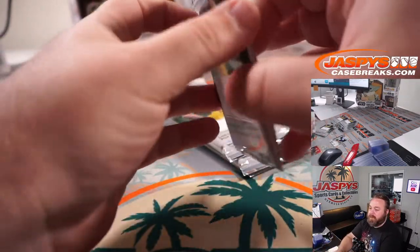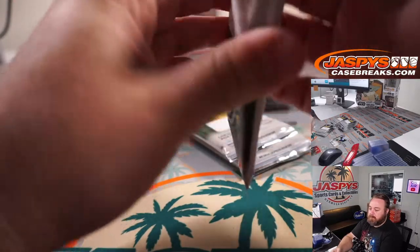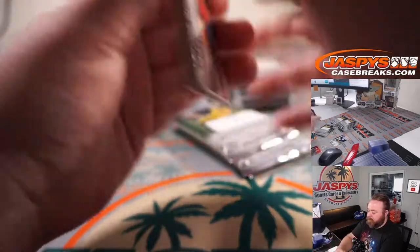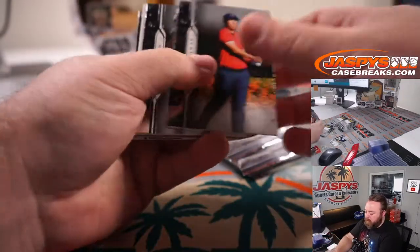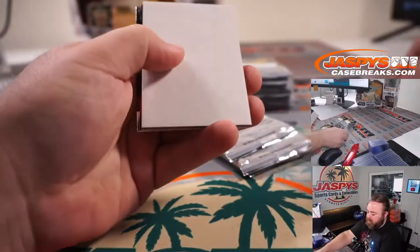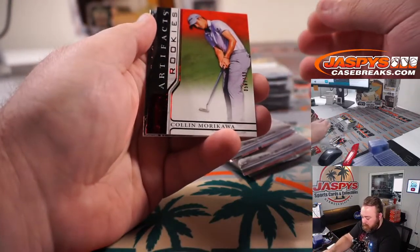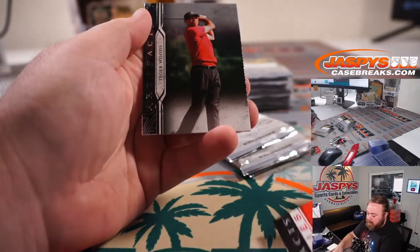Pack number 3. Byung Hwan on Mark Wilson, and a rookie of Colin Murakawa to 199. And Tiger Woods.